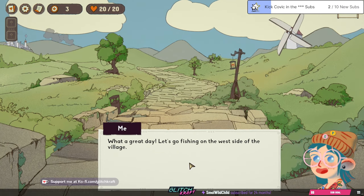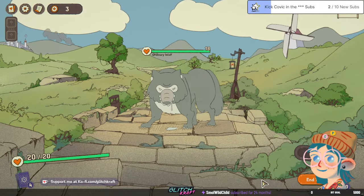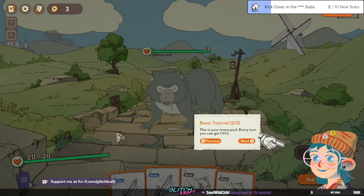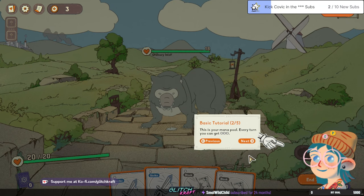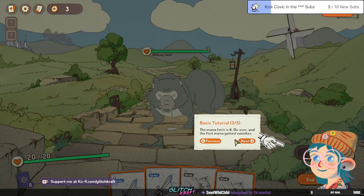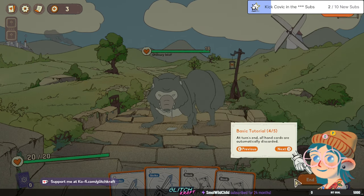What a great day, let's go fishing on the west side of the village. Ordinary wolf — this is the mana cost. This is your mana pool, I have three mana right now. The limit is four — go over and the first... okay so if I get more mana than four it just disappears. End of the turn, click that.